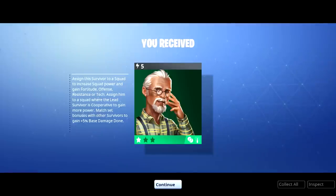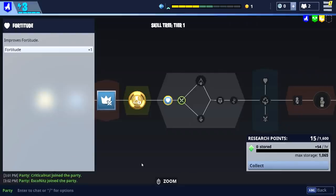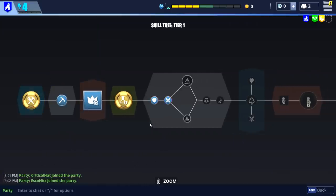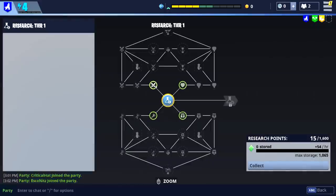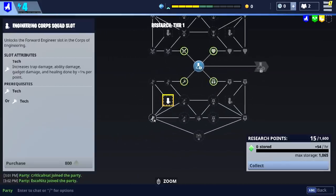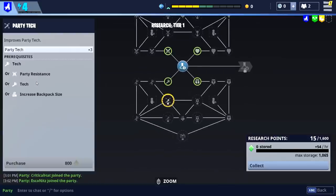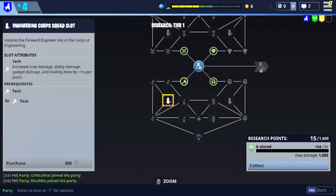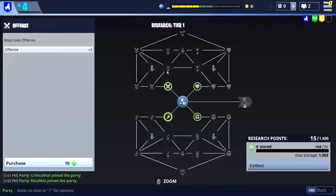I have a lot of level points so I can unlock my research tree — a fortitude point and an offense point. The research tree is another tech tree. Basically over time you gain points per hour and put them towards researches that improve offense, fortitude, resistance, and tech. Tech improves trap damage, shield strength, and party resistance. There's actually a quest to grab fortitude under tutorials, so fortitude it is.